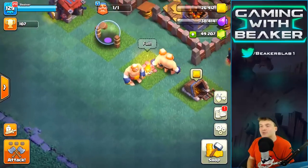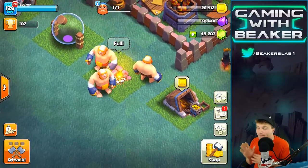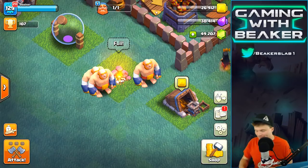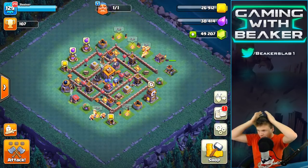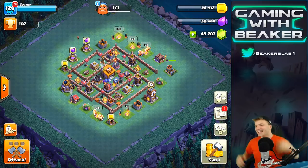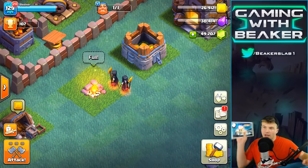I think it's gonna be pretty cool. We're gonna drop the Night Witch with a bunch of giants today — we have max builder hall 6 giants, which are sick. What about this hat on backwards? Does that look weird? Can you see the green? It's so weird.